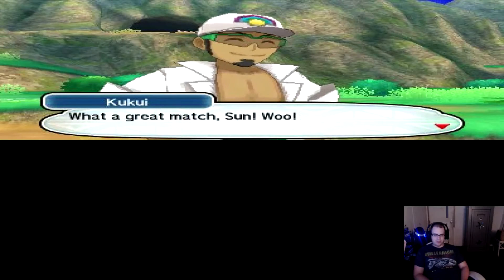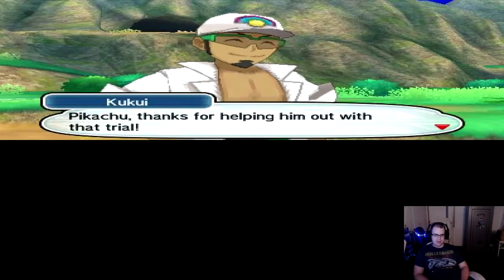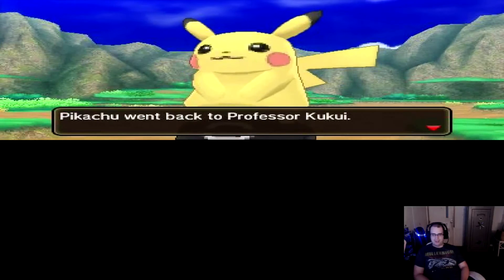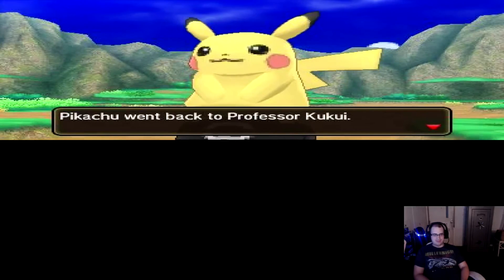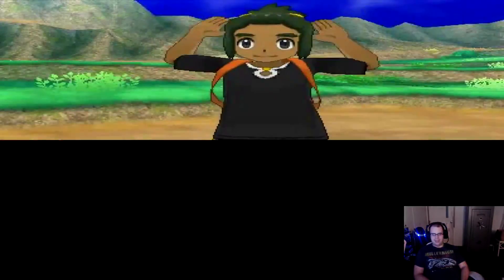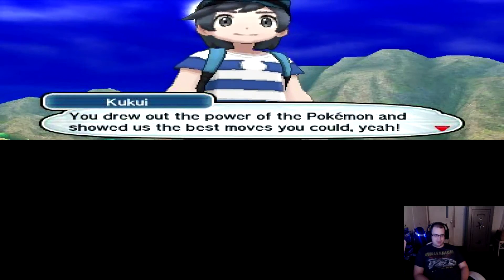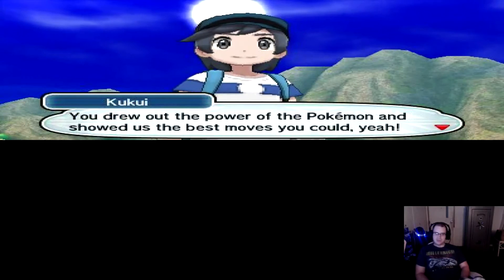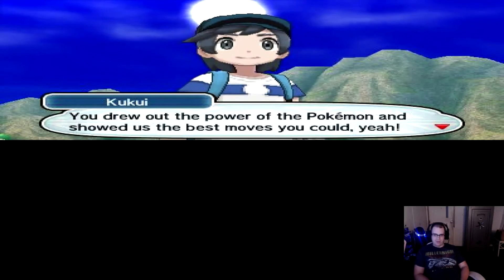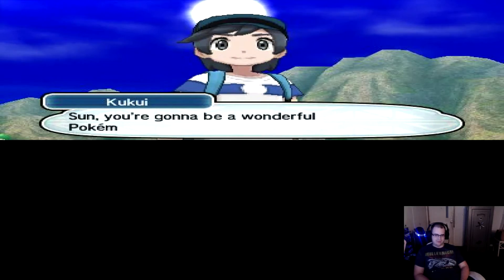Well, that Z-Move was pretty cool. What a great match, son. Pikachu, thanks for helping him out with the trial. Pikachu went back to Professor Kukui. You're awesome, son — you drew out the full power of the Pokemon and showed us the best moves you could. For some reason I thought that Pokemon could only use Z-Moves if they knew you for a while. Maybe just for this demo it's different, or maybe I'm mistaken — I don't know.